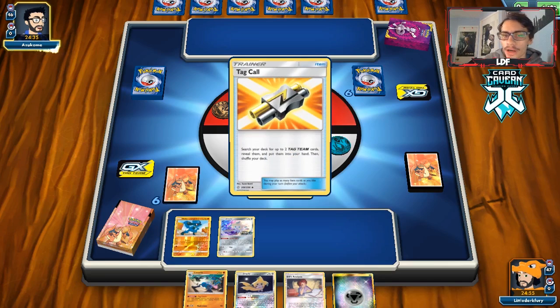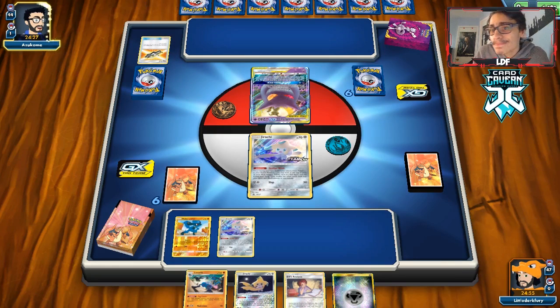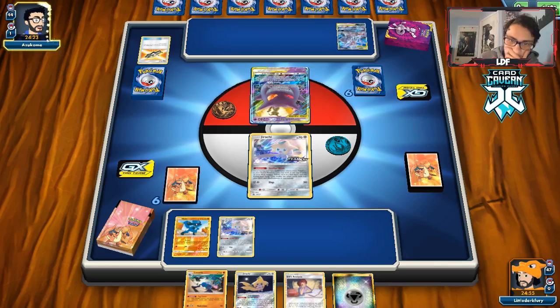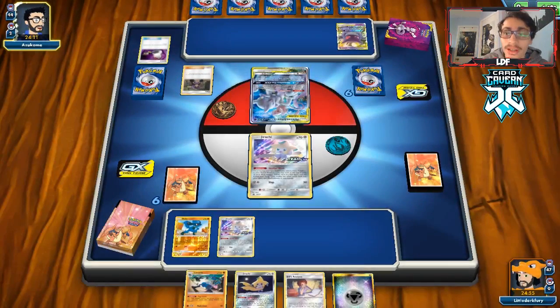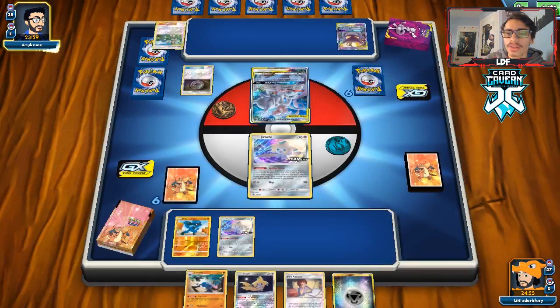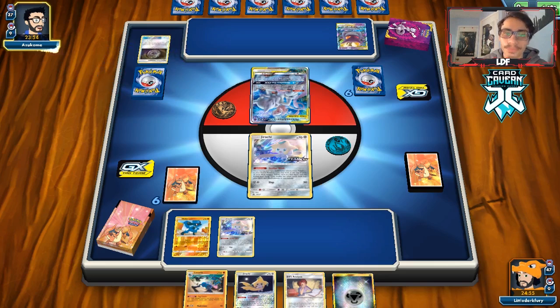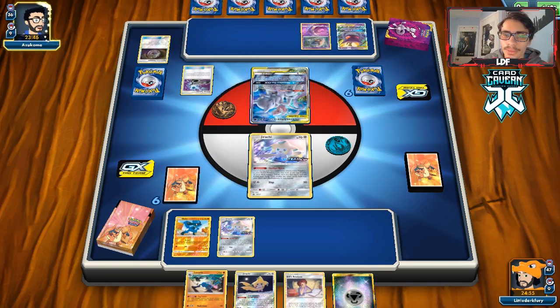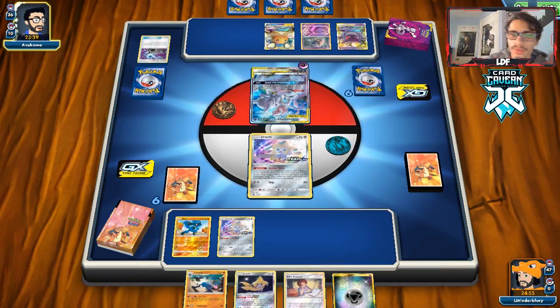I've seen that Mew with Malamar and Trevenant deck get a little bit of talk recently — apparently it's going to be like the new Mewtwo deck. This thing is actually a little scary for us, but we do have a Power Plant and a Lusamine, so we have that going for us. They switch and play a Hapu — a supporter I have not seen in a very long time. I completely forgot it existed. Hopefully they end up discarding a lot of important resources. They have a Latios GX, so good thing they discarded that.